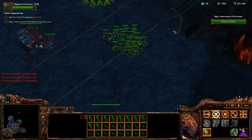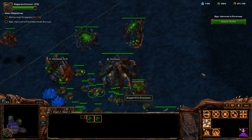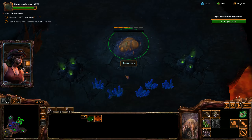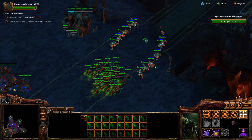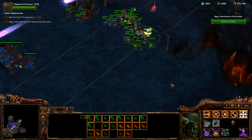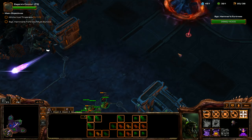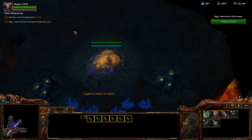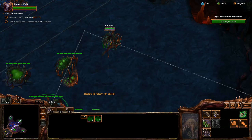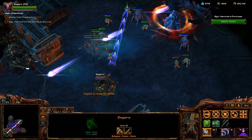We're going to morph in a bunch of banelings. For those of you who don't know, you only get one baneling nest for Zagara - you can't actually create more than one. If you have plans for a strategy where you create multiple banelings because they generate free banelings, it won't work for you, unfortunately. But you can build a ton of zerglings - that's pretty much all you need to do. Then you just walk in Zagara after everything's cleared out with all the banelings, and it works out really well.